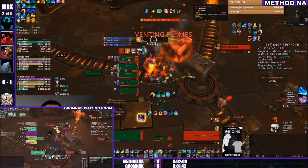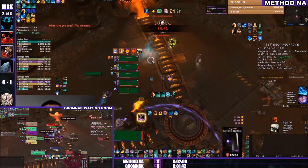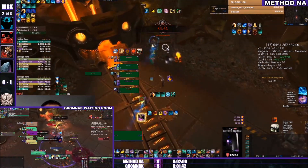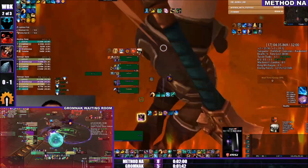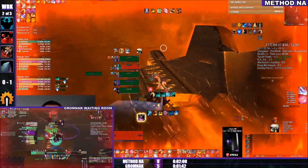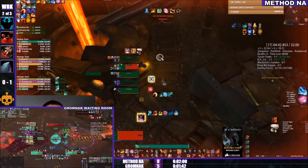Method NA is heading down into Kujo and making their way through the gauntlet. Gromnak Waiting Room has a few members dropping pretty low as Kujo is looking at 30% health.